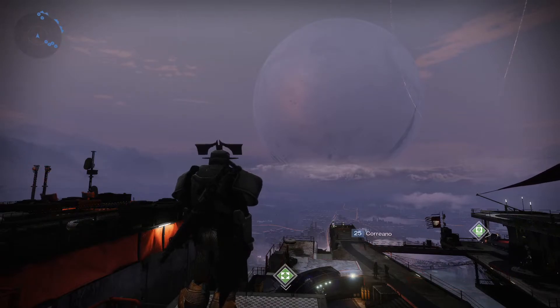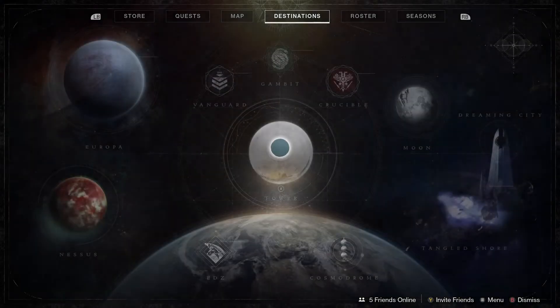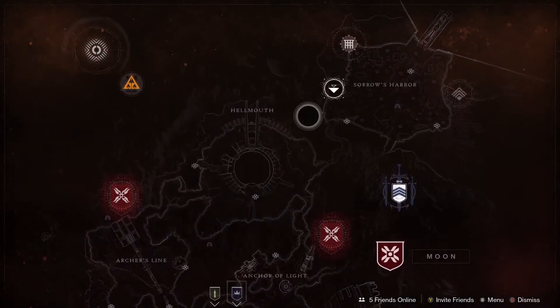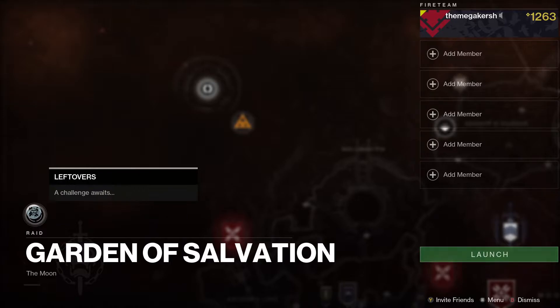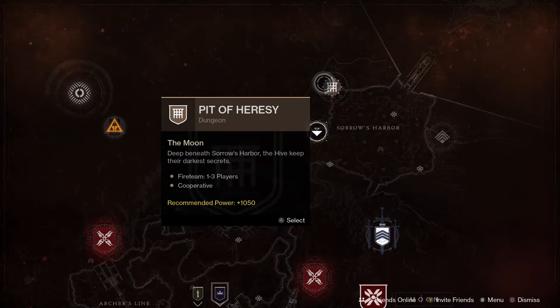That's it for the regular weekly content. Let's check out some of the Legacy content for the week. Starting on the Moon with the Garden of Salvation raid — this week's challenge is the Leftovers. We've also got the Pit of Heresy dungeon, and don't forget that in a couple of weeks there's going to be new loot — returning weapons and armor coming back to the Pit of Heresy. So this and the Dreaming City are going to be a little bit more relevant once again.